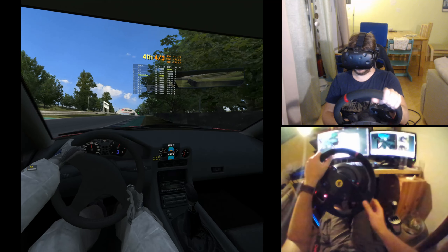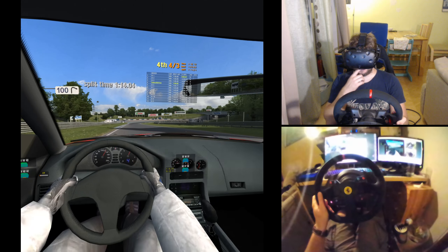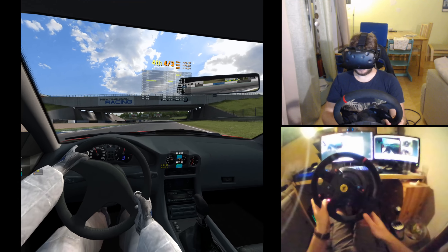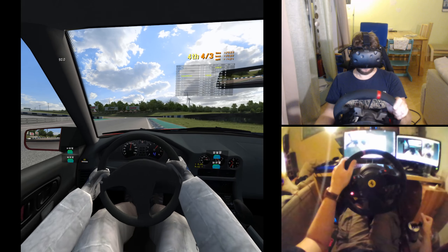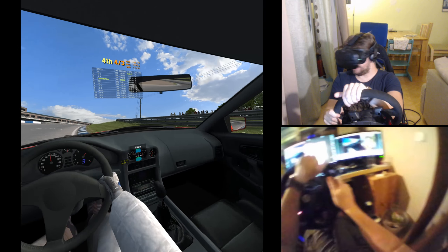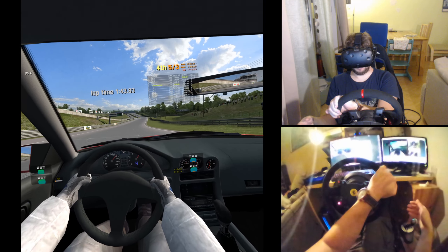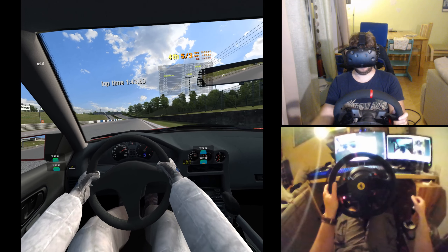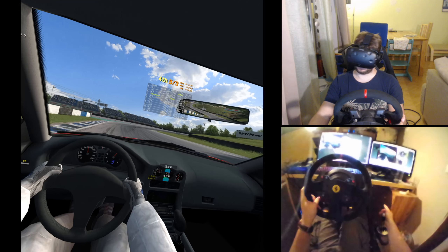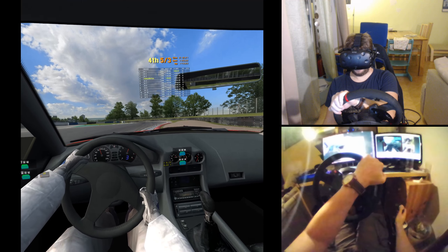Another thing they pioneered was the DLC model — not freemium, but you get the base game for free, which includes one track in three different layouts and three cars: a small 90s front-wheel-drive econobox, a late-80s/early-90s Japanese sports car, and an open-wheeler — a small Formula BMW car, which is actually a real car. Most of the tracks and cars are fictional in this game, but they're still pretty good.